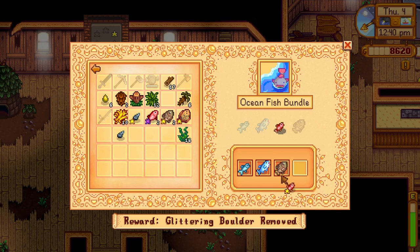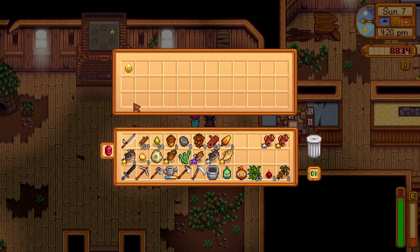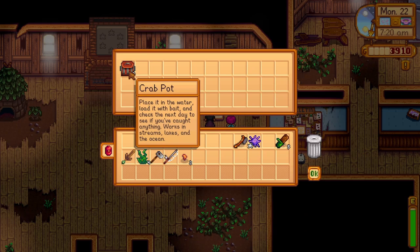For the night fishing bundle, you'll need a walleye, a bream and an eel. You'll be rewarded with a small glow ring to wear. For the crab pot bundle, you'll need 5 fish which can be foraged around Pelican Town or from crab pots placed in the ocean or freshwater — the crab, cockle, mussel, oyster and clam. You'll be rewarded with 3 crab pots.